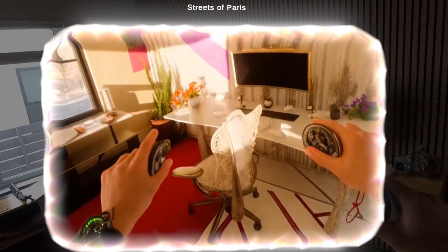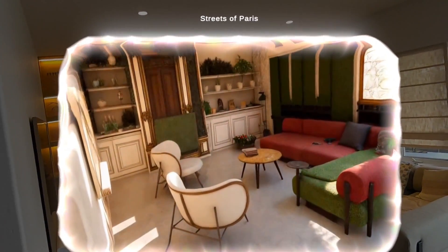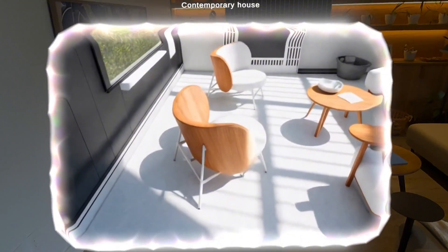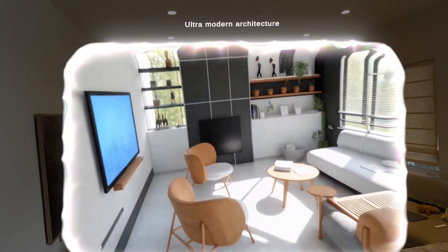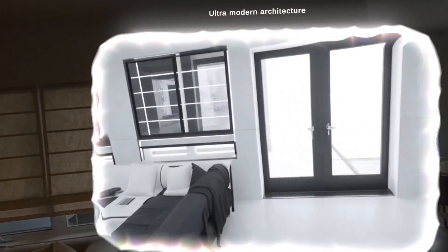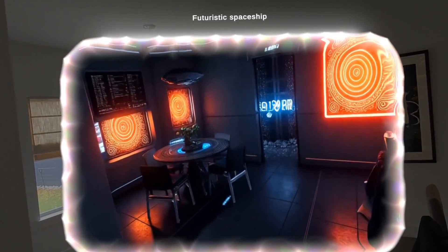Let's try this in the living room. Contemporary house — there we go. It changed my green felt chairs to this kind of wooden back white design. This actually looks pretty interesting. Ultramodern architecture. Futuristic spaceship. The fact that it can so quickly change between these scenes is just wild.